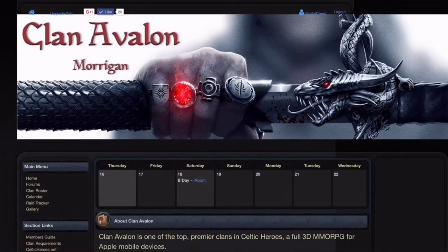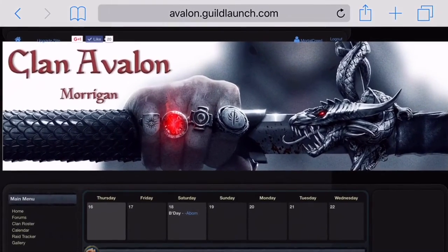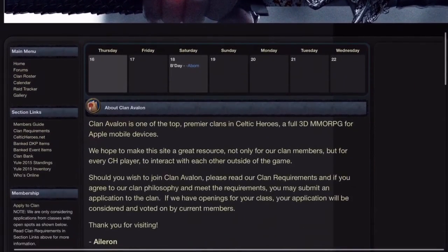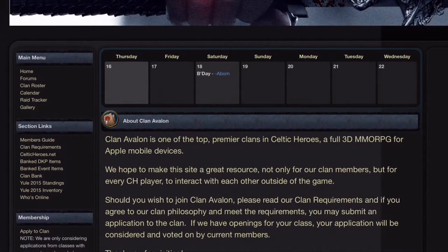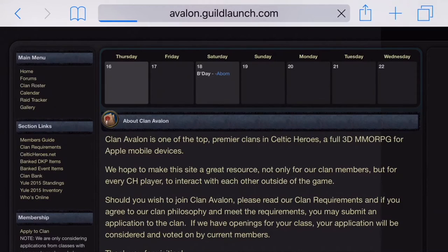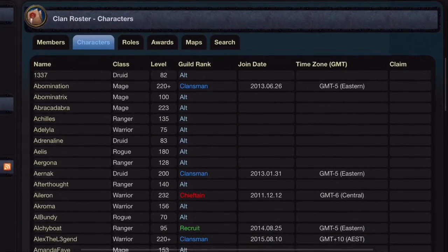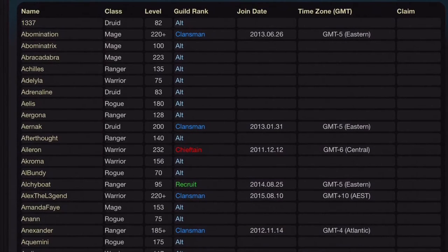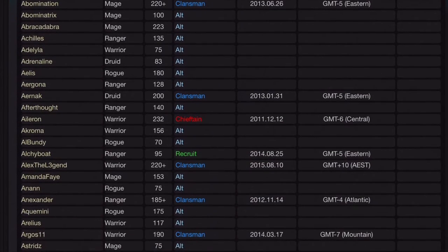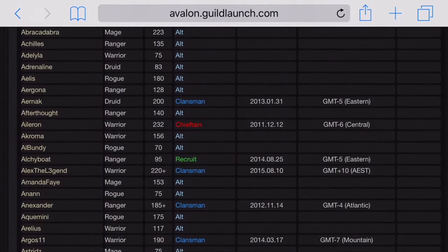As you can see, I'm now logged in. It gives me the login/logout options, a couple more options on the side, and even shows my clanmates' birthdays. It also gives me privileges as a clansman because I was accepted into the guild. Over here we have calendar, raid tracker, gallery, and so on. The clan roster lists every single account in the clan including alts, labeled as clansman, chieftain, recruit, or guardian.